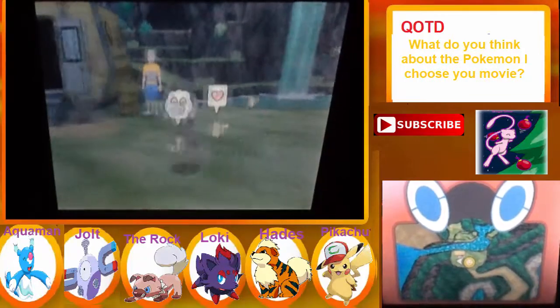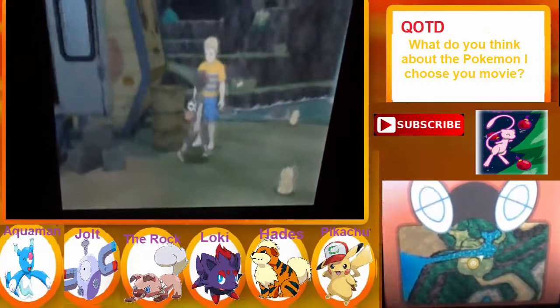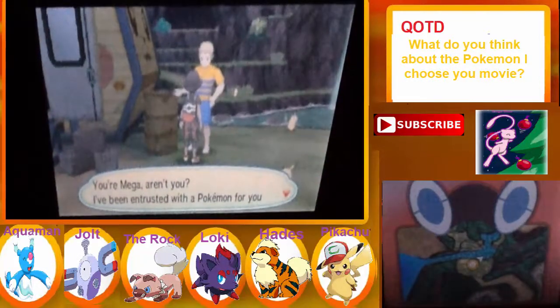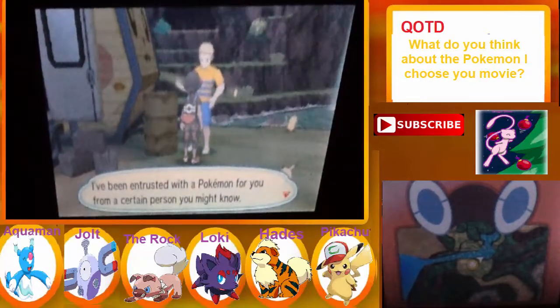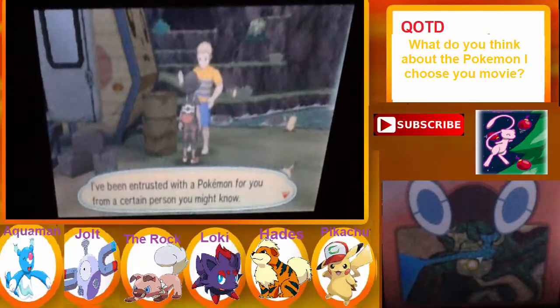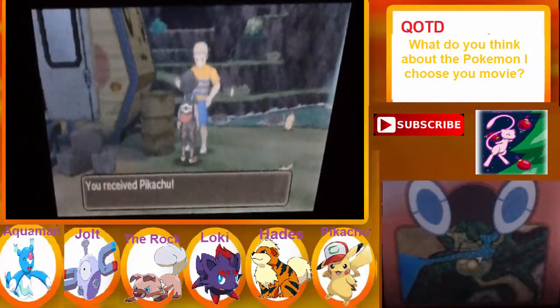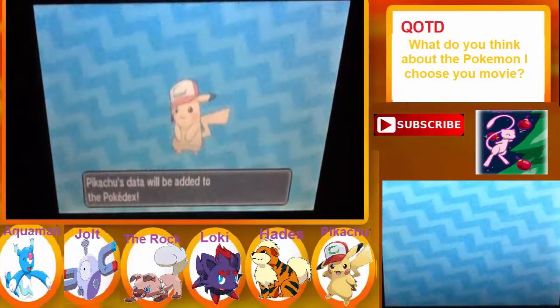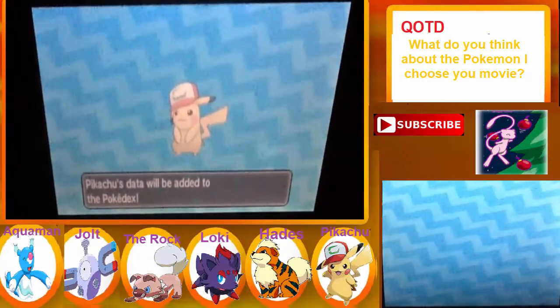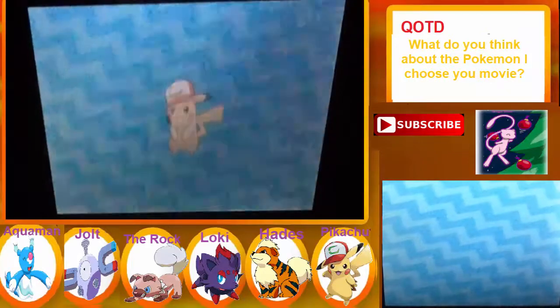Who's gonna have my stuff? Oh my god, this Pikachu man, they're adorable. 'I've been entrusted with a Pokemon for you from a certain person you might know.' You received Pikachu! Might know who? Do we know? Tell me who I should know.